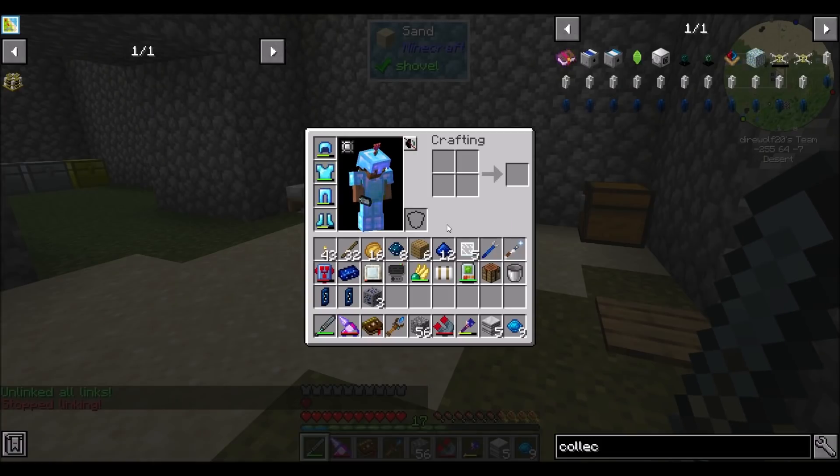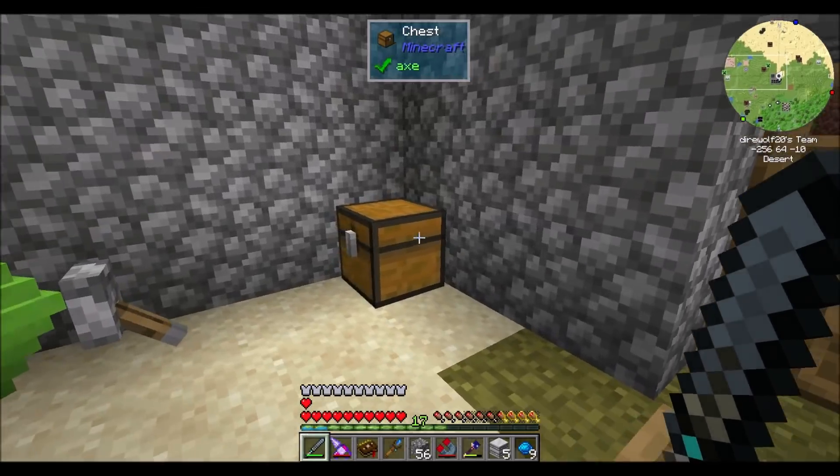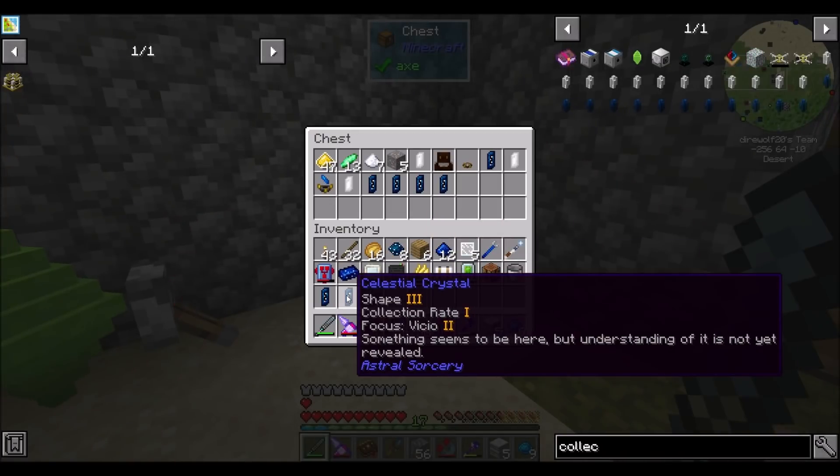I don't have anything that's purity based yet, but I do have one that's got a really good size, a really good shape, a really good collection rate, and I'd like to remove the ritual range and add a focus. That would give me a pretty good deal. So let's look at how we could do that. This guy has a focus of Vicio, which is cool.